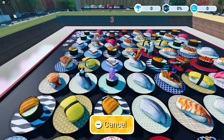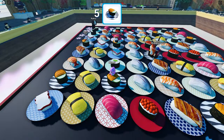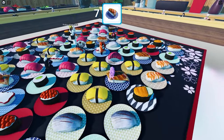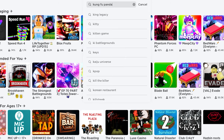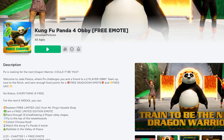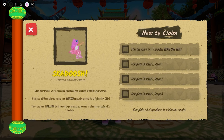In Sushi Showdown, you just need to see the photo shown on your screen and then step on the correct sushi or ingredient. It's very competitive and will require lots of grinding. Join the game called Kung Fu Panda 4 Obby by Universal Pictures — this icon. The emote can be claimed by completing its UGC quest: play for 15 minutes and complete the obbys on Chapter 1, Stages 1 to 3.